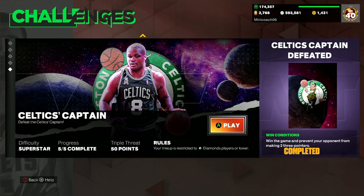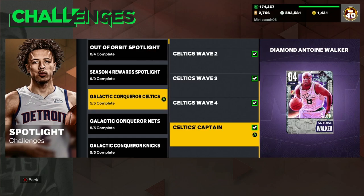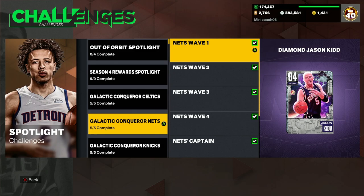Those are the three players I would use for pretty much all of the Diamond and Below challenges, which is the fifth and final wave — the Captain one. For the prevent-your-opponent-from-making-two-threes challenge, just let them score on the offensive end while playing good defense. If you go up by 10 to 12 points, make sure you're letting them take their twos. It really shouldn't be that difficult, especially going up against Antoine Walker, who isn't the greatest three-point shooter.